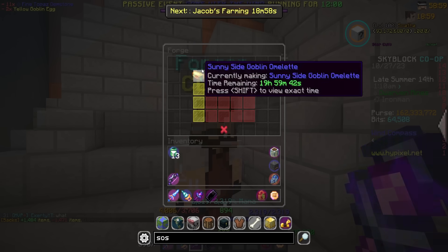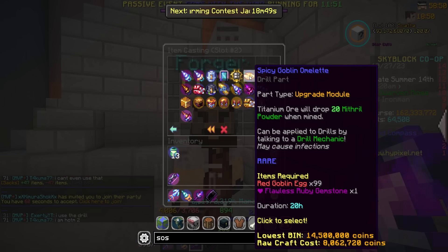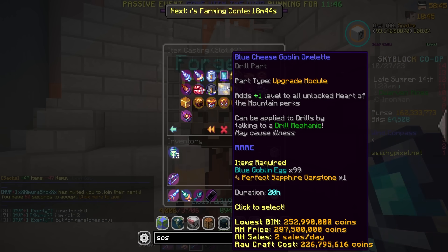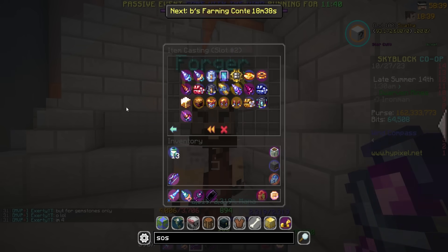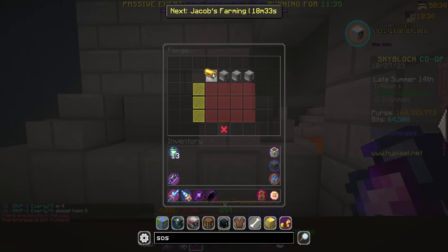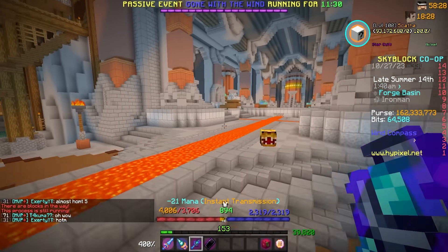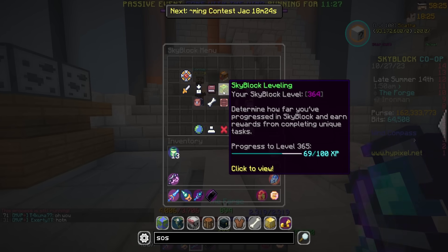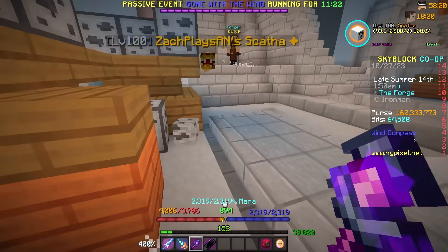What does the red one do again? Titanium Orb will drop 20 Mithril Powder on mine. Yeah, this one isn't anything crazy, but we're still gonna go for it just because I want all the omelettes, and then obviously the blue one. This one's cracked — it adds one level to all unlocked Heart of the Mountain perks. Literally adds a whole other level of fortune, speed, just all that good stuff. So I really want to get my hands on that. I might have to start looking on some discords to see if people can warp me in for blue goblin eggs.